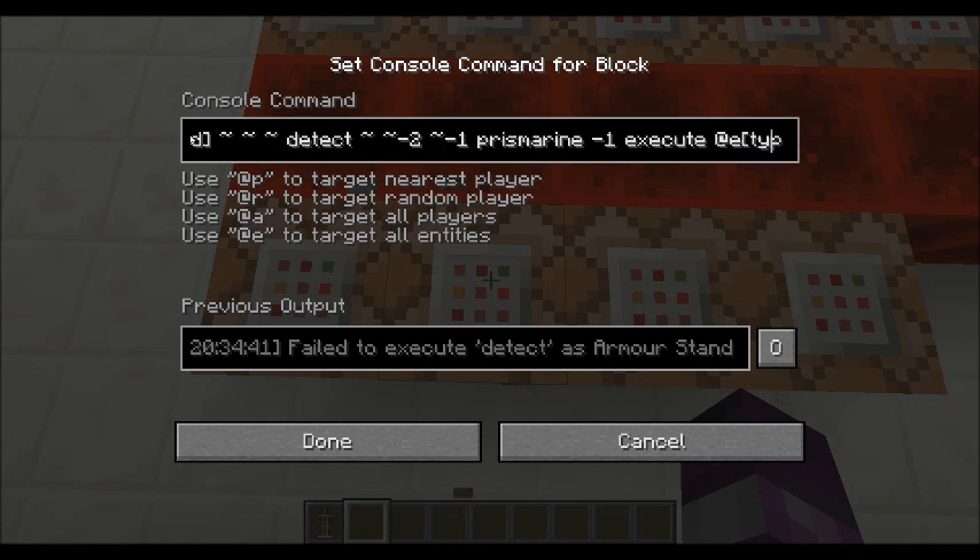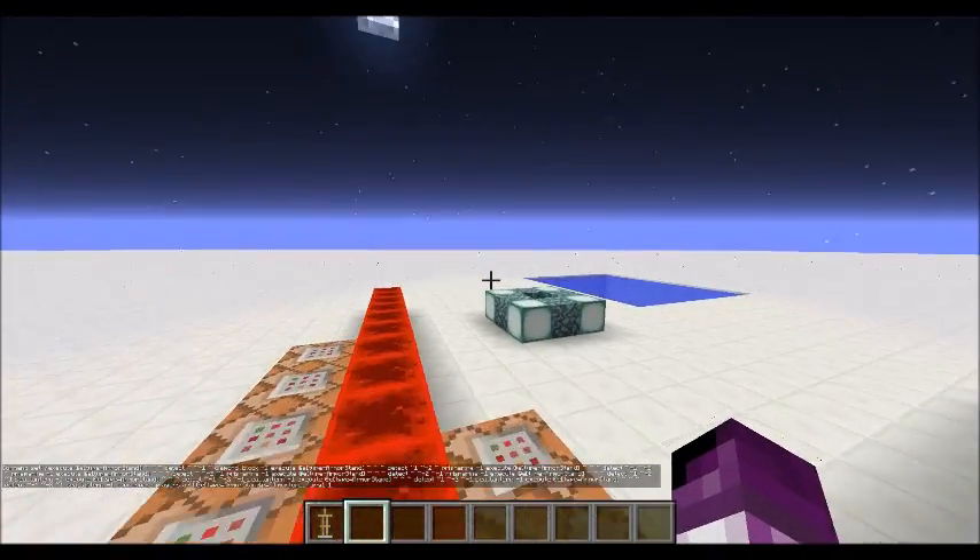How did I do all that? The answer lies in this very long command. Execute at an armor stand type, and it detects for the block below it. If that's true, it will execute at the armor stand and detect for the prismarine block that's nearby. If that's true, it keeps executing until all requirements are met for this armor stand, then it starts adding a score to it — that score is 'm_creature_fairy_1'.